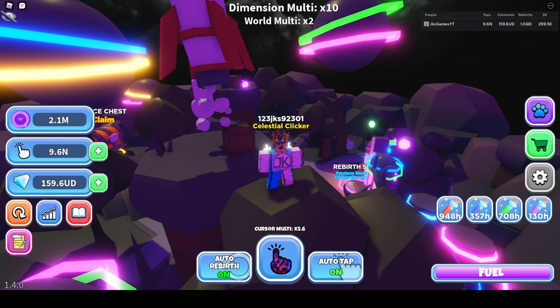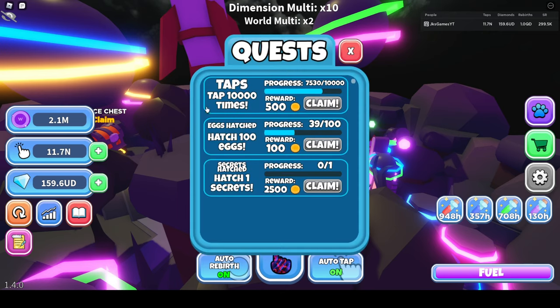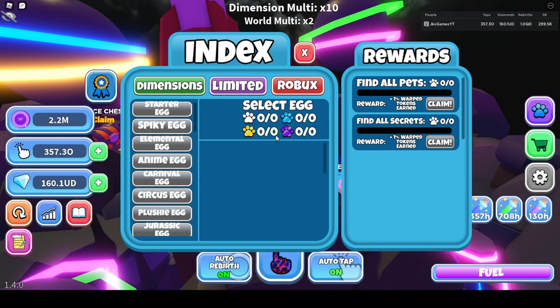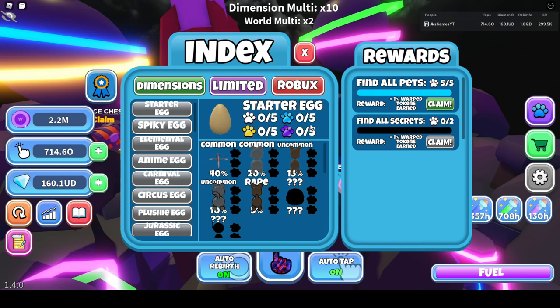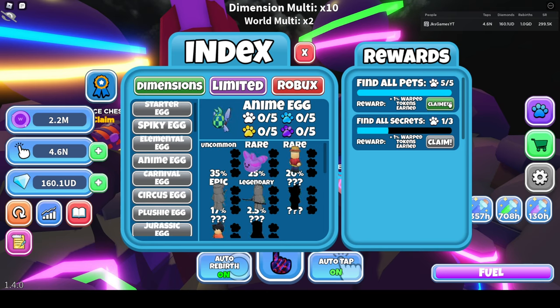So what's the next thing they added? Index rewards — collect all pets from each egg to earn rewards. If we go to the index right here, starter egg: find all pets, plus one percent warped coins earned. Five out of five, three out of three — we found them all. Four out of four, five out of five.